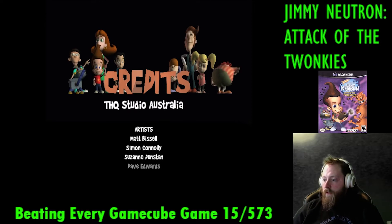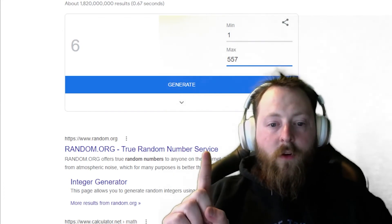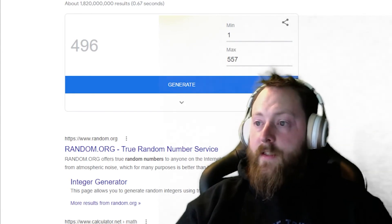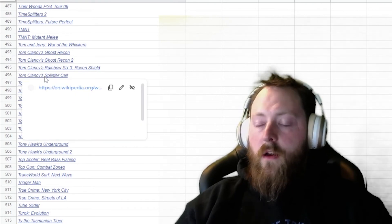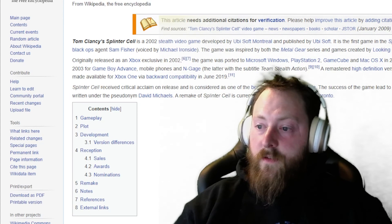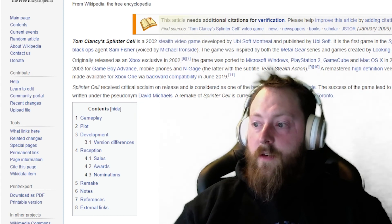If you want to know what game is next, stick around. But if not, thanks for watching — remember to subscribe, like, and share this video. We'll see you in the next one. On the count of three, we'll generate and see what is next. One, two, three. The number is ninety-six, which is Tom Clancy's Splinter Cell. That should be fun.